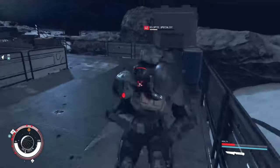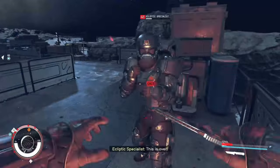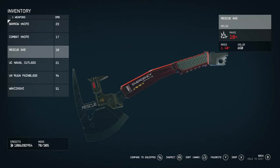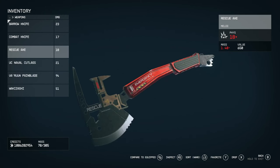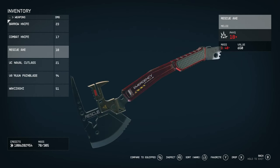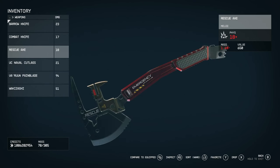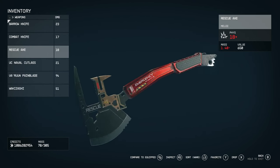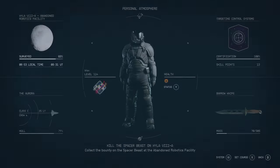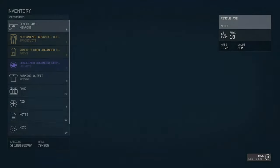Moving on, next on the list we have the Rescue Axe. This is probably one of my favorite looking weapons in the game — I like the red aesthetic. It's obviously meant to be a survival tool, but more so designed for survival on ships. You've got a spike on the back, what looks like a leveraging point, and that big blade — really, really cool. It has a physical damage of 18, so let's see how it performs.